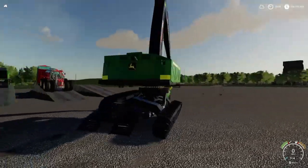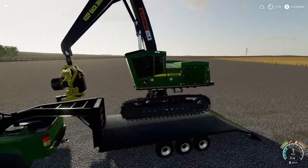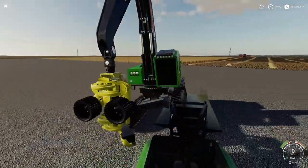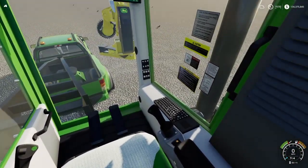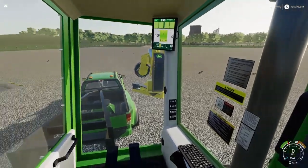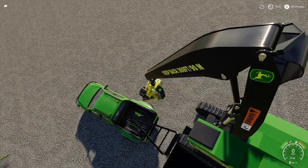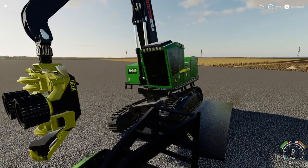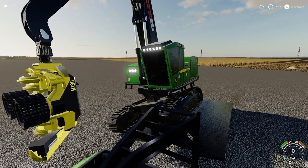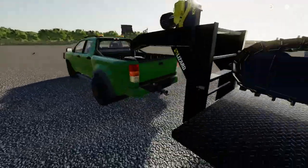However, the other one doesn't — but this one does. The inside of the cab is kind of cool. It doesn't look like the windows are tinted looking out, but looking in — the windows are tinted. I think that's cool. There's your work lights. I think it's pretty cool. I'm ecstatic about these things.